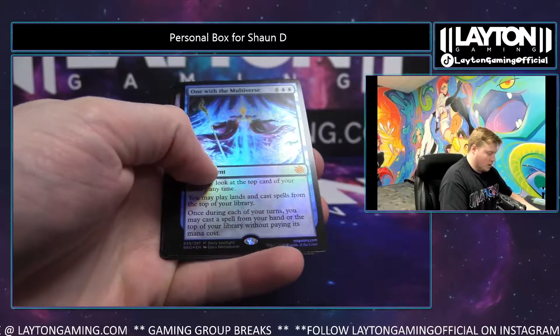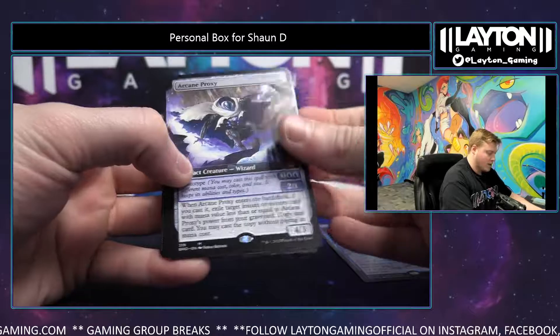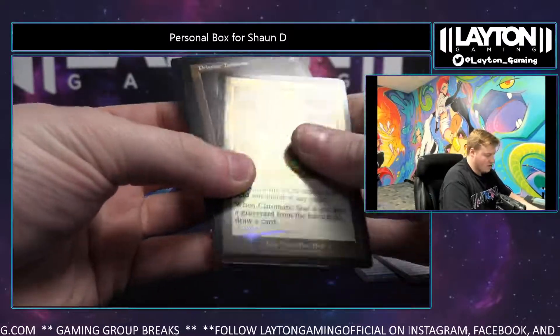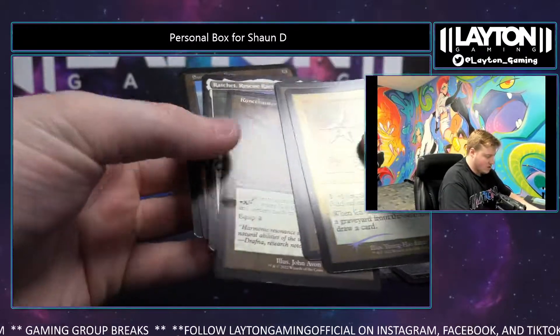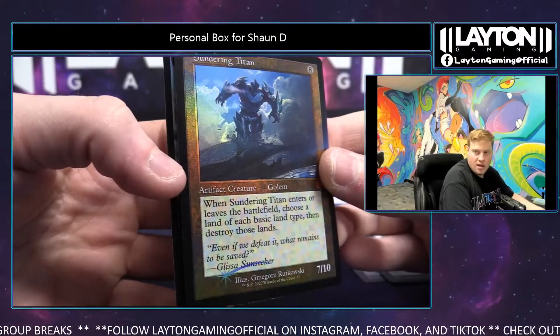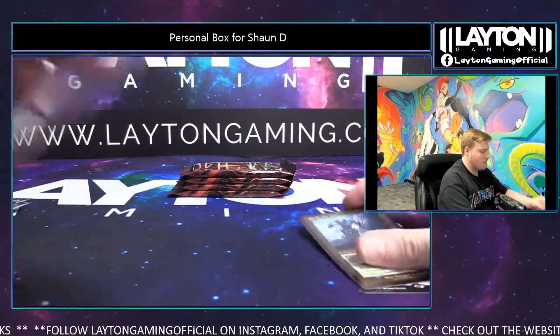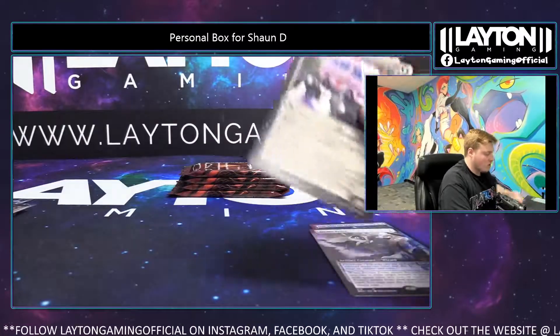Mountain, One with the Multiverse — nice foil mythic there. Arcane Proxy as well in the extended. Dragon, Chromatic Star, Rune Chanter's Pike, Ratchet, and Sundering Titan — great foil retro frame, good hit again. Sundering Titan. There you go, congratulations.